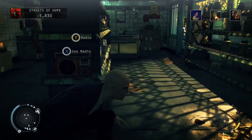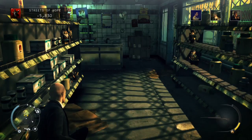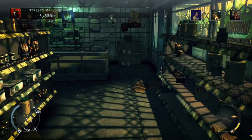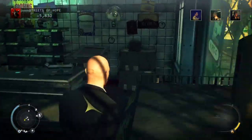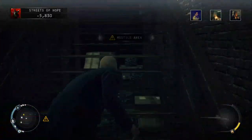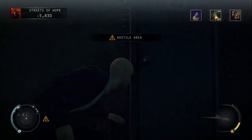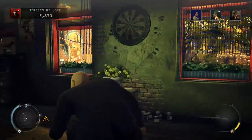Turn on the radio at the end of the aisle and wait for the store clerk to head over to the radio and turn it off. Then duck down behind the counter and head up the stairs.